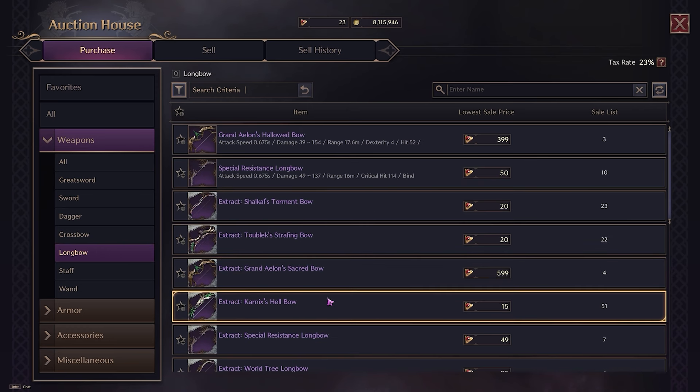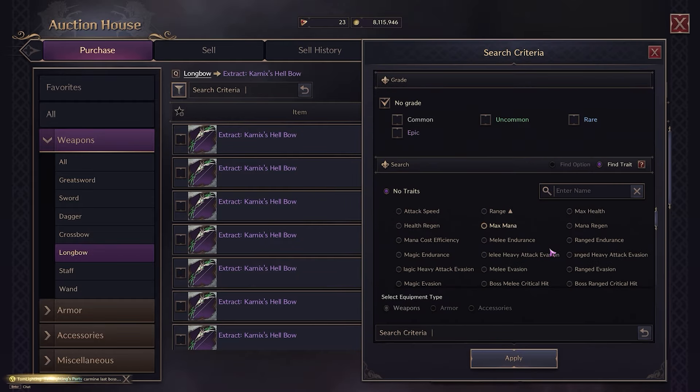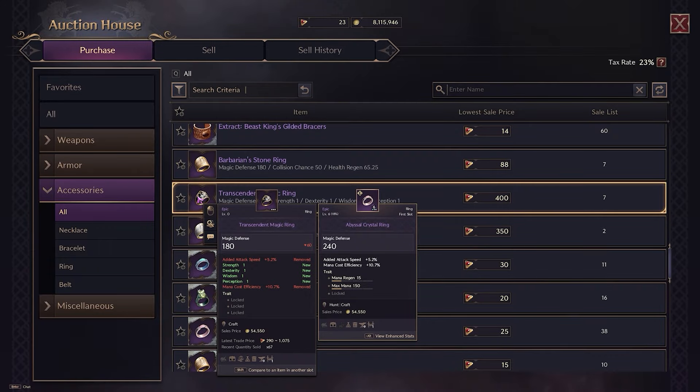Premium currency Lucent will most likely also be given to every player to use and spend in the cash shop and auction house to buy cosmetic items, gear and materials.